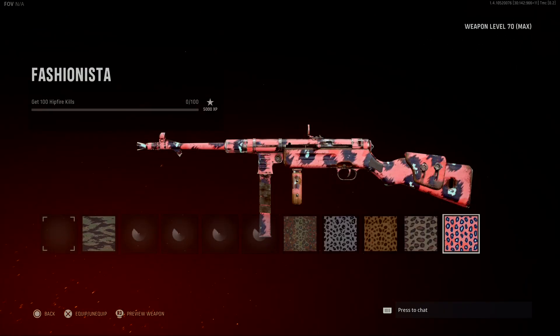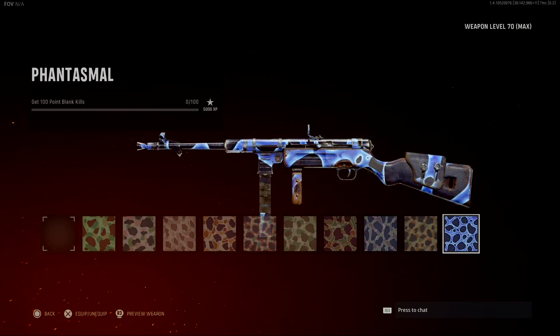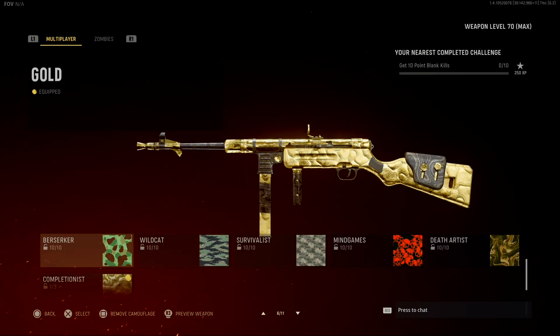The next challenge is hip fire kills. You could get this done while doing your point blank if you want to, but you have to wait like another five levels so you can actually unlock both challenges at the same time. These two are very easy to do at the same time — you can multitask.